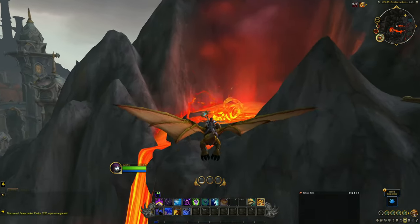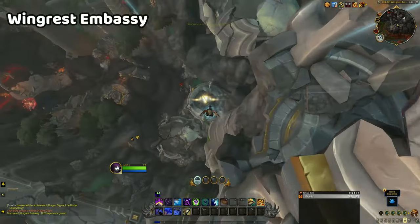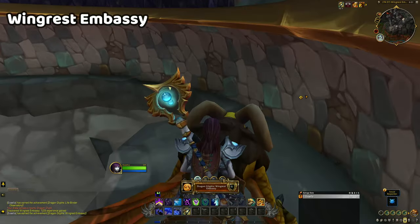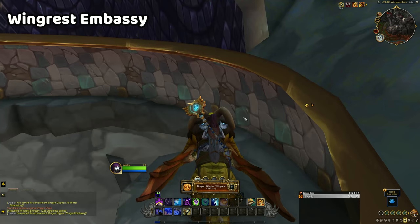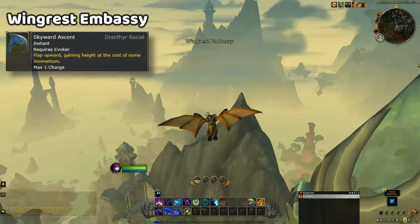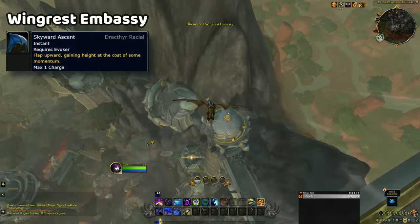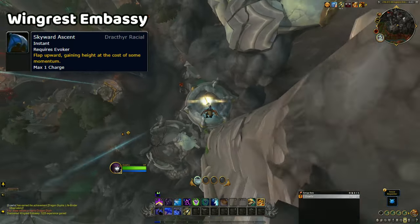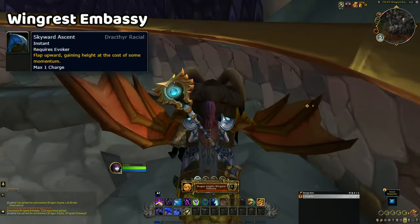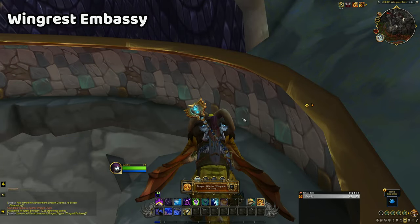Let's start with the Waking Shores. The Wingrest Embassy is one of the easiest glyphs to reach in the Waking Shores, and it appears early on in the leveling campaign. This glyph is much closer to the ground than many others, so you should be able to reach it by using your dragon's Skyward Ascent ability from the ground. Or, if you find yourself already flying close by, you will likely be high enough in the air to swoop down and collect it that way.